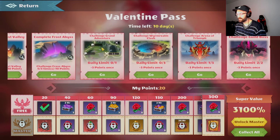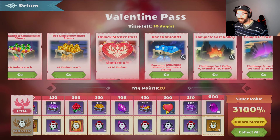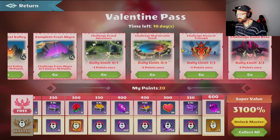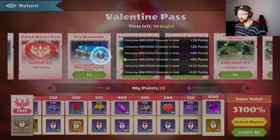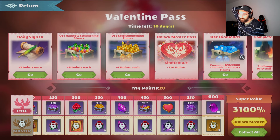So if we unlock the master pass, we get 660 points overall — and we only need 600. If you try to finish all of these on a daily basis and do enough Lost Valleys, Frost Abyss, and use enough diamonds, you don't need to open any rainbow stones or gold stones to finish the Valentine pass, which is kind of good.